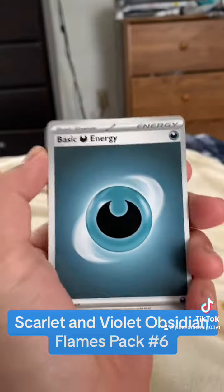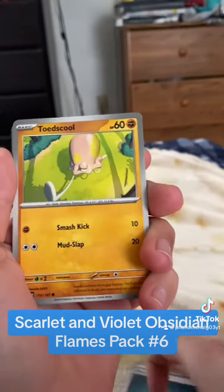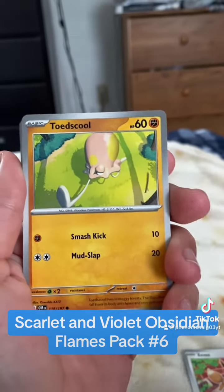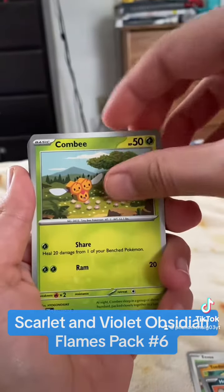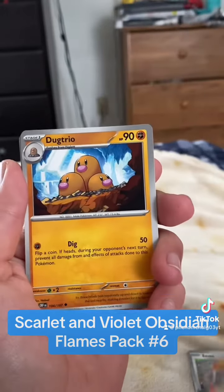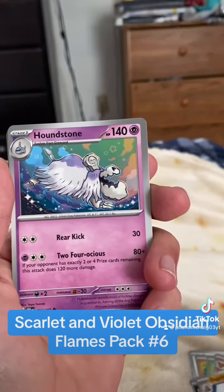So we have basic energy, an Eevee, a toad school, a hound door, a combi, a nine tails, a dugtrio.